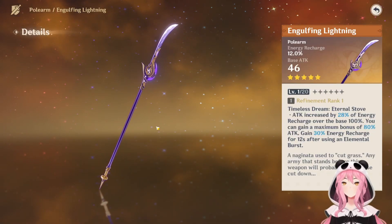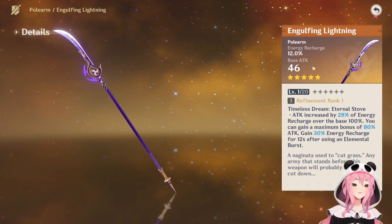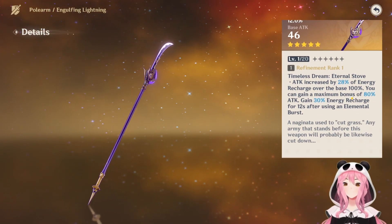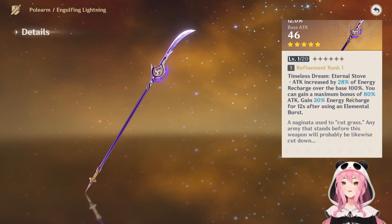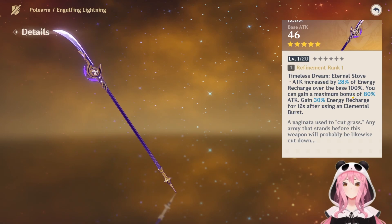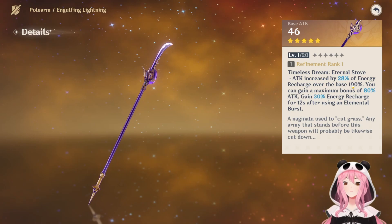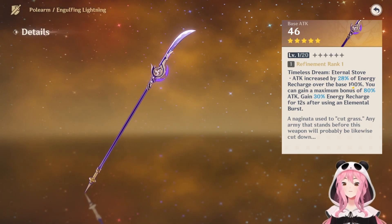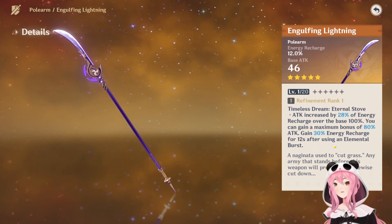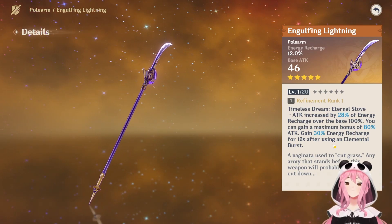Let's hop back to the other five-star weapon: the Engulfing Lightning. This is a pretty easy weapon to explain. It gives you energy recharge as a substat, it is a polearm, and its effect is called Timeless Dream: Eternal Stove. You're going to get an attack increase of 28% of your energy recharge over the base 100%. You can gain a maximum bonus of 80% attack, and you gain a 30% energy recharge for 12 seconds after you use your elemental burst. This weapon is obviously going to be really good for Raiden Shogun — it is her signature weapon, therefore it is her best weapon.